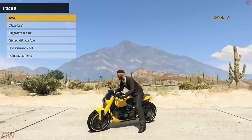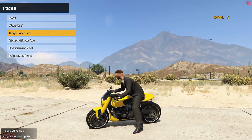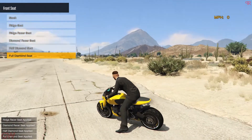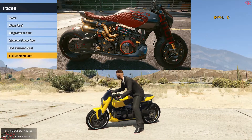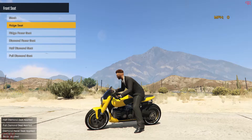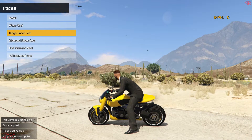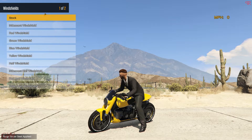Up next we have the seats. We get rear seat cowls, which is pretty cool — there's also a diamond seat option. If you want to do it just like Jackie's bike from Cyberpunk, that also changes the portion near the tank area, which is a nice touch. For me, I'll just go with the ridge racer seat since this is a single-seater motorcycle.